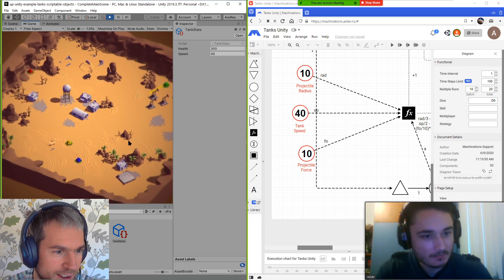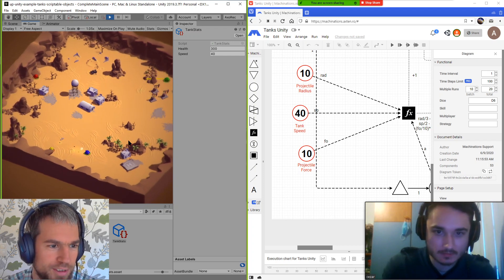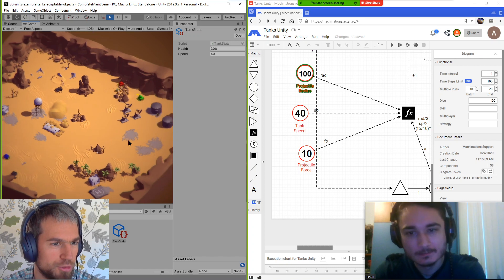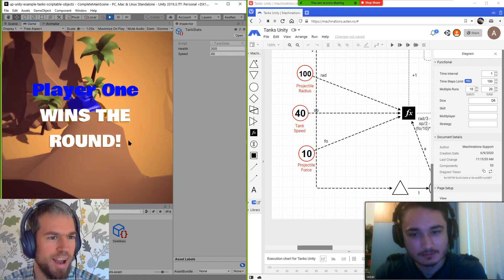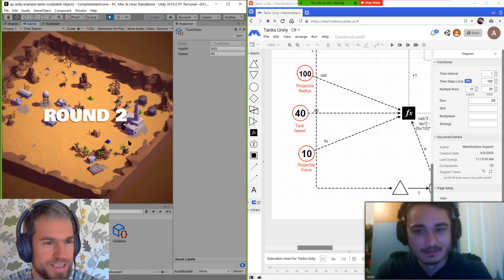Maybe make the radius a bit bigger so it's easier to hit. No, no, you can't do that. Okay, I managed to destroy one of the tanks. You made the radius larger, but I had more life, so I won this round.